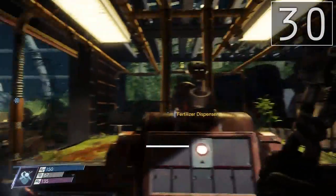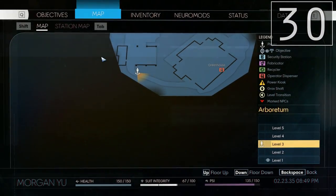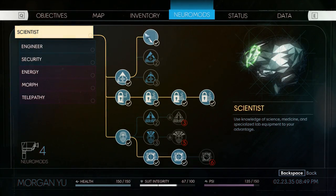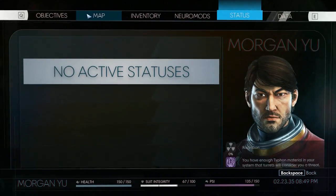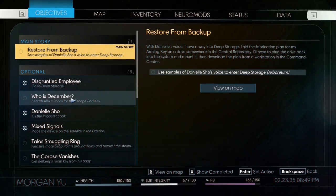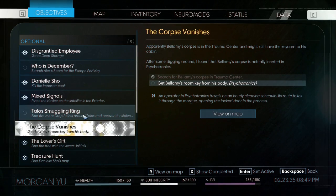All right, let's look around here a little bit more. We have a mission for this place — we have two things here. There's a dead drop somewhere in the Arbordom, and in terms of our objectives, here we go. We need to find the lover's gift.